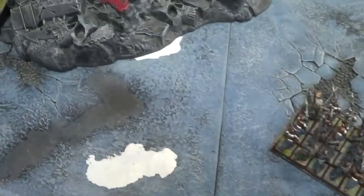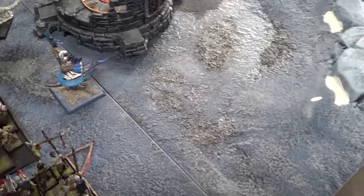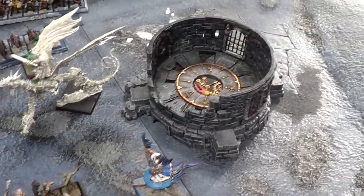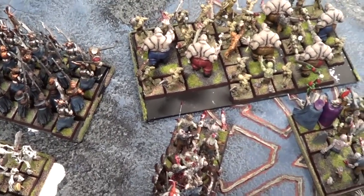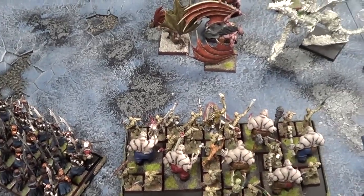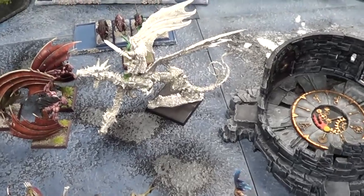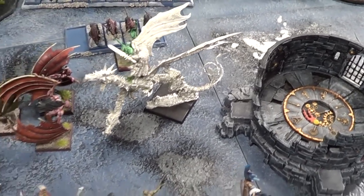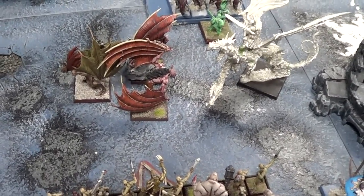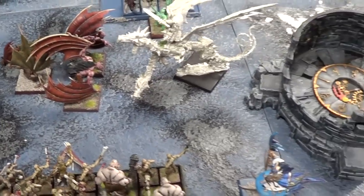Vampire Counts turn two: my charges were Vargeists into the flank of his hero, and Vargulf into the rear of his Disc rider — I needed a big twelve and didn't make it. In shooting I did eight wounds to the Skullcrushers and they popped. In magic I had twelve dice to Chris's six but failed to cast everything except my Cursed Book, so those guys have the Curse of the Midnight Wind on them. In combat my Vargeists took two wounds but did one wound to his hero who already had a wound, so he died. I only overran six inches.